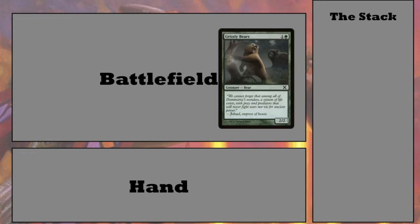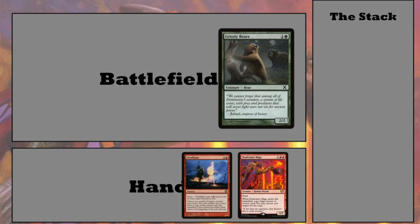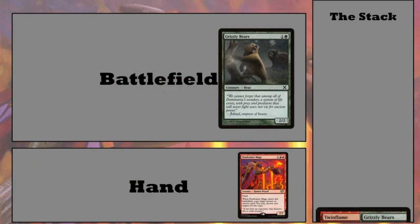On the battlefield we have Grizzly Bears — because why not, who doesn't love a good bear. In our hand we have Dual Caster Mage and Twin Flame, which is a sorcery for one red that lets you create a token of a creature you control. That token gains haste, but you have to exile it at the next end step. So we're going to cast Twin Flame targeting Grizzly Bears, and that goes on the stack.